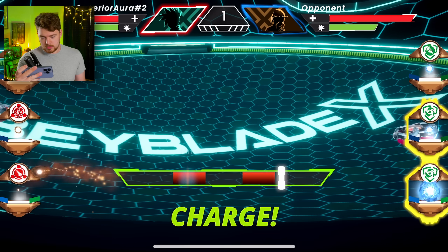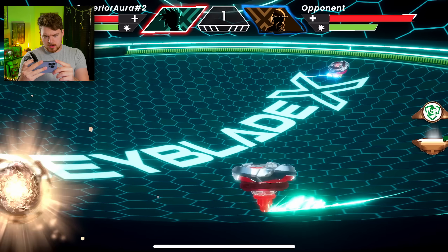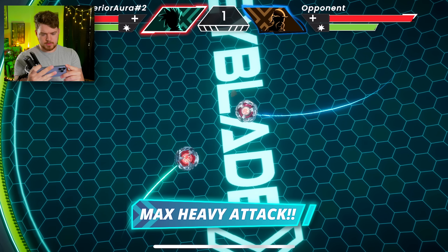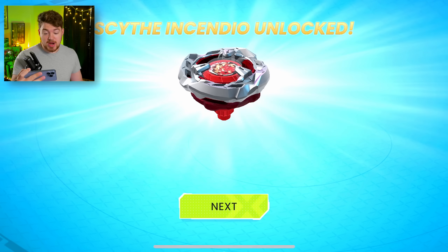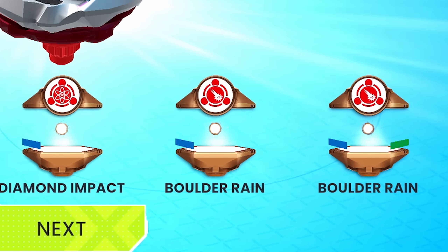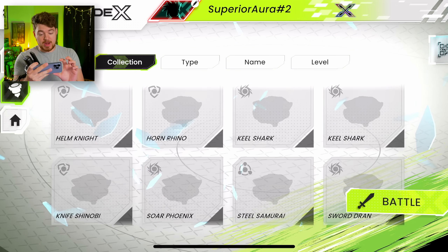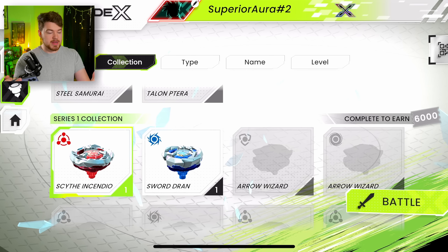Charge — I don't know what to do here. What is this minigame? We're doing a little max heavy attack. We got a Burst finish! So there's a little game whenever you unlock the bay. Diamond Impact — what are all these things? I think we need to do a tutorial to be honest, but there we go. Now we have both Scythe Incendio and Sword Dran as part of our collection.